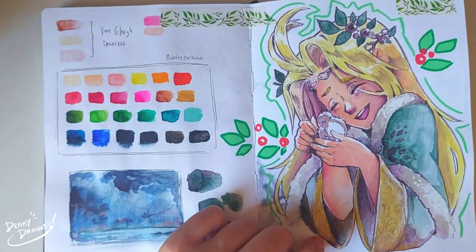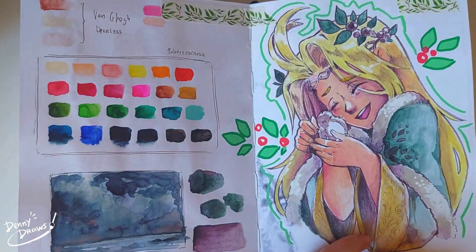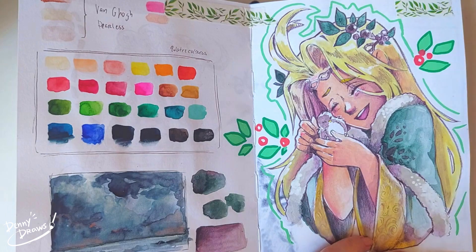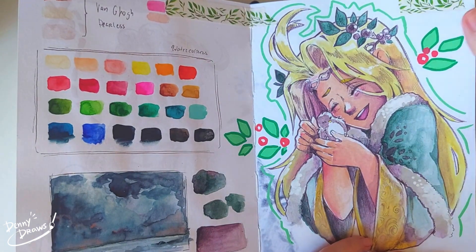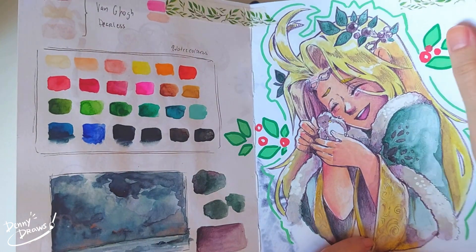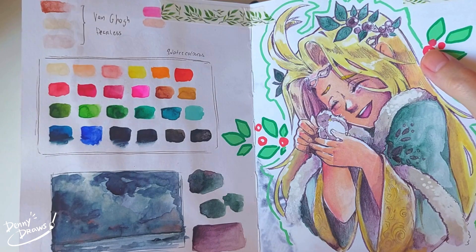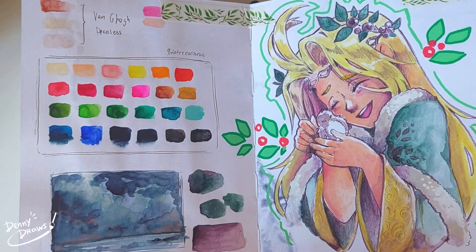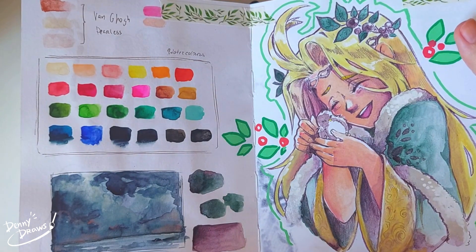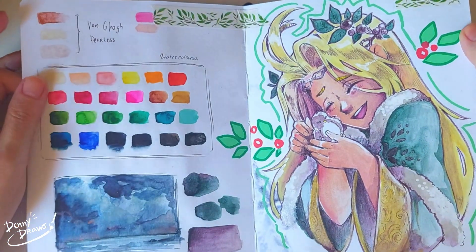Here we have Ellie - she's a character of a friend of mine from a campaign I started DMing. It was a moment where she found a cute little birdie and she snuggled it a little bit - it was a really cute moment. I drew her looking way younger than she is. I mean she's a child, but also my style tends to make characters look younger than they should.